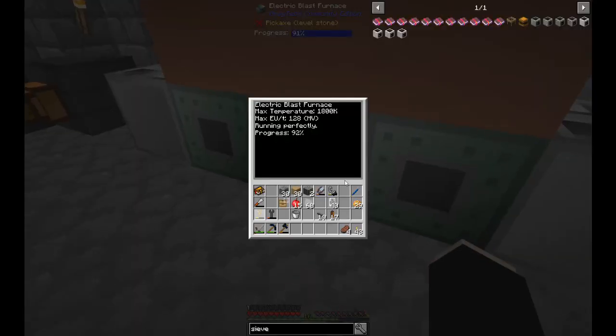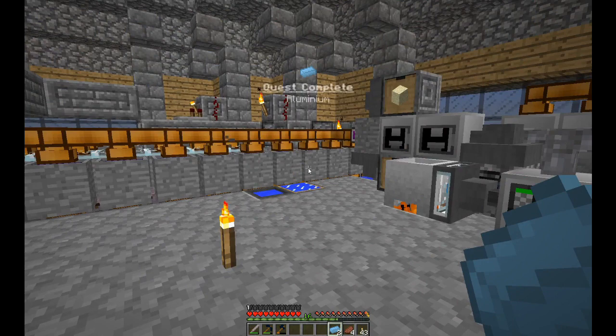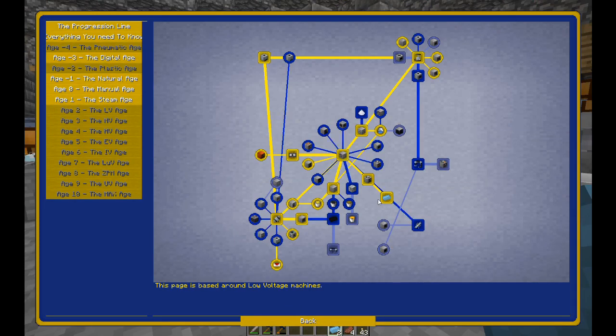We already have two ingots - quest complete! The quest book has changed in version 1.4.1. The quests important to progress to the next age are the square ones. Blue ones are still to be done, yellow ones are complete. The round ones are not necessarily required to move to the next age. Basic mixer is required. Artificial rubber isn't required, but the fluid solidifier is, which is quite weird. The basic fluid canner can be used to put light fuel into cans, which I did manually.